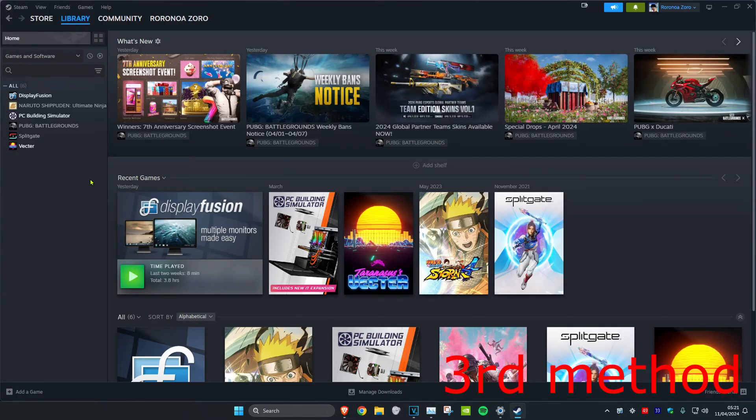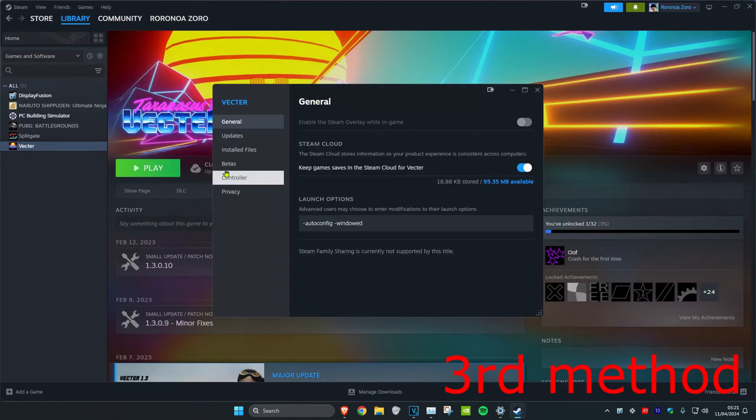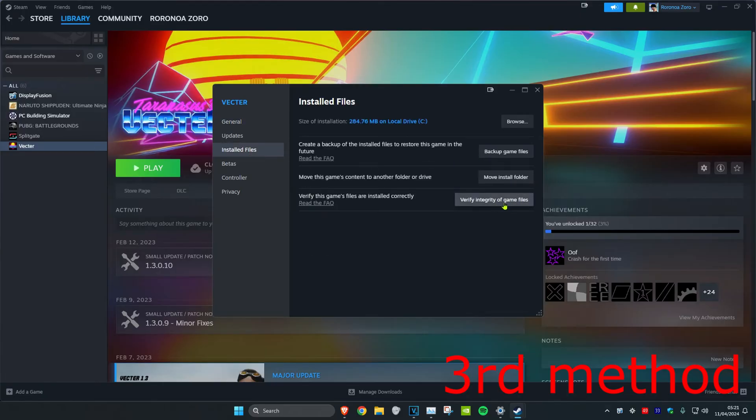For the third method, head over to Steam and find Apex Legends. Right-click on it, click on properties, then click on installed files, and then click on verify integrity of game files.